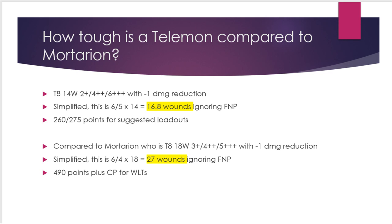The Talamon is also a toughness 8 model with 14 wounds, a 2-up save, 4-up invulnerable save, and a 6-up feel no pain with minus-1 damage reduction. This is very similar to Mortarion's profile — similar saves and toughness — though Mortarion has a few more wounds. When you simplify the Talamon's feel no pain, it only equates to 16.8 effective wounds, because a 6-up feel no pain instead of a 5-up is actually very significant.